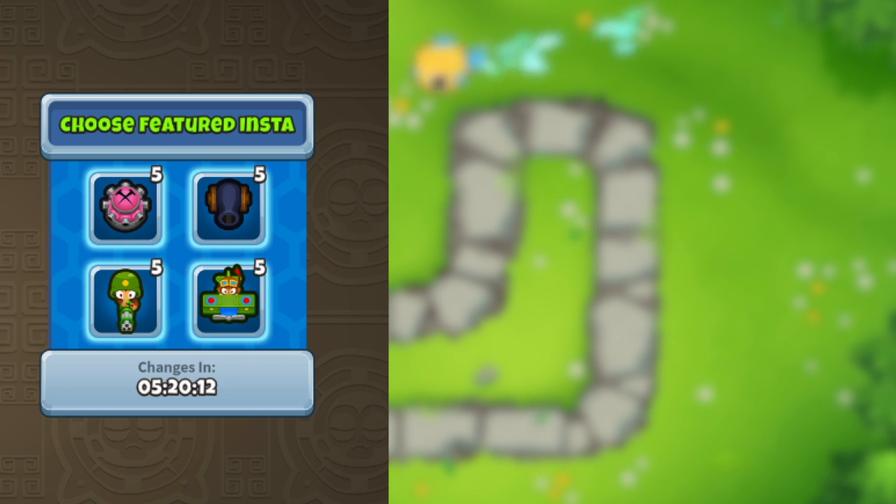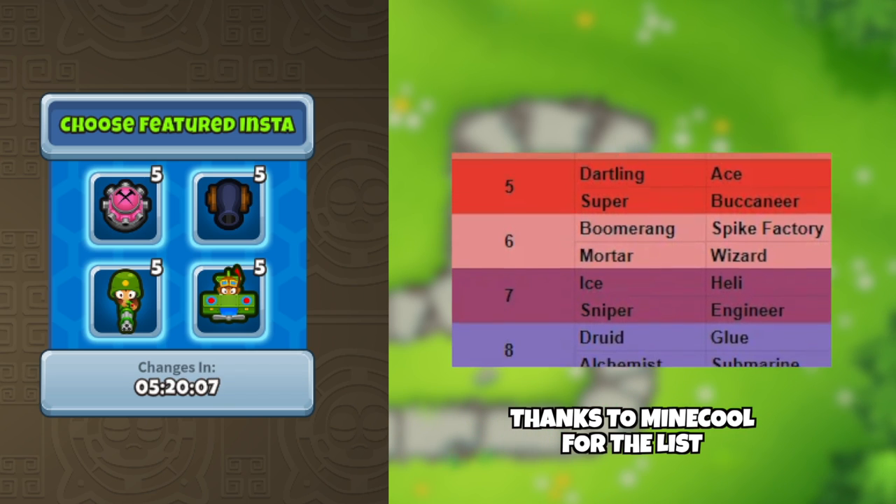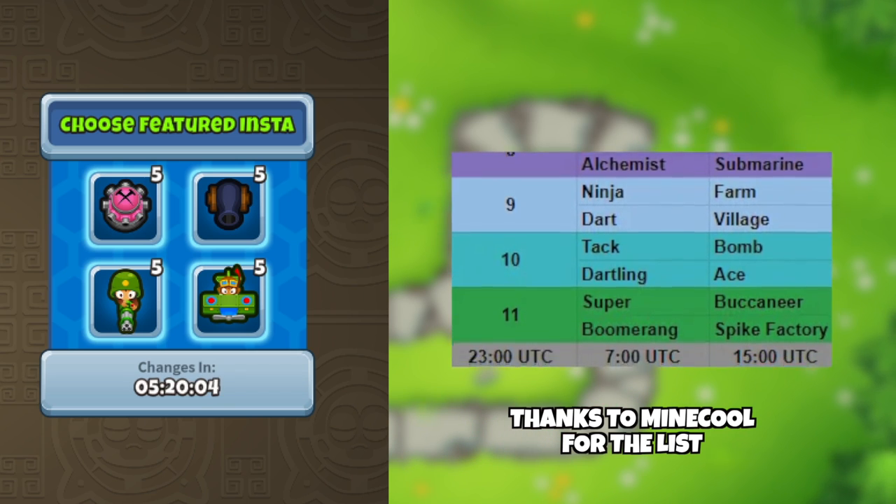The featured instas rotate every 8 hours, but the catch is that these rotations are preset. This is the closest thing we have to picking the specific tower and narrowing it down to the tier we're looking for.